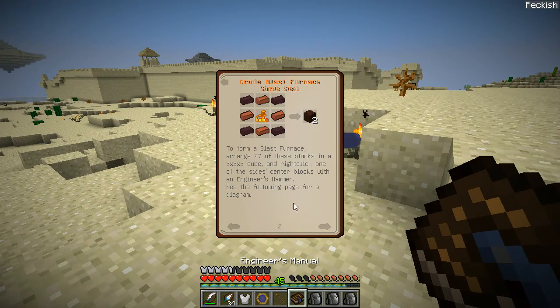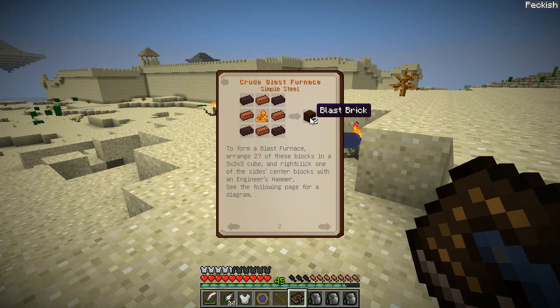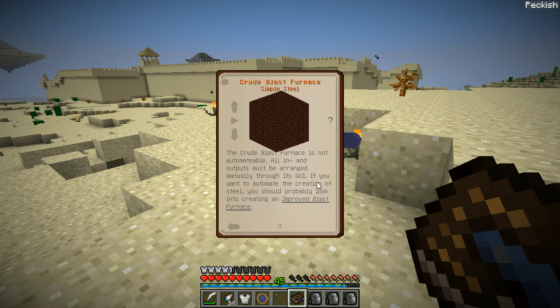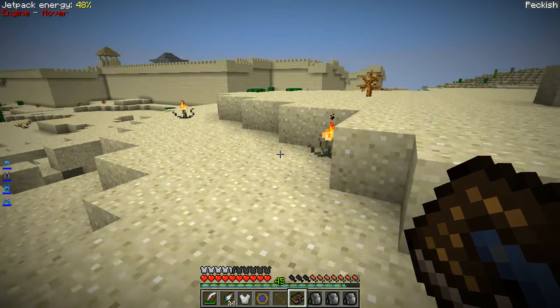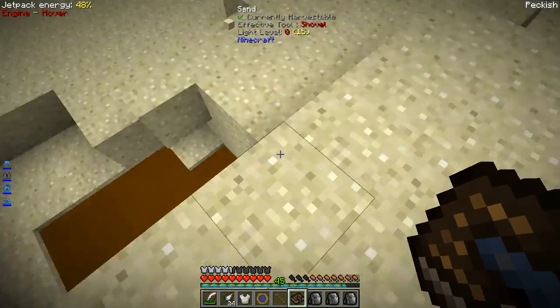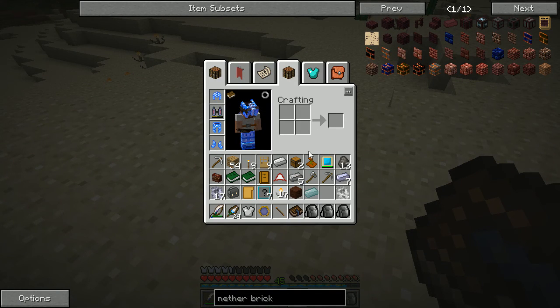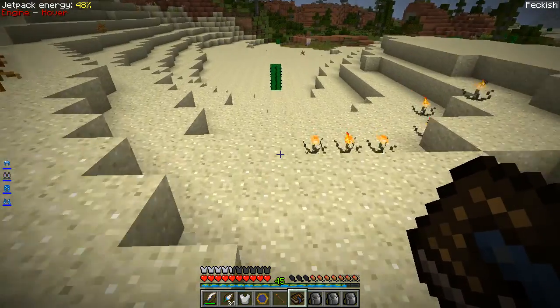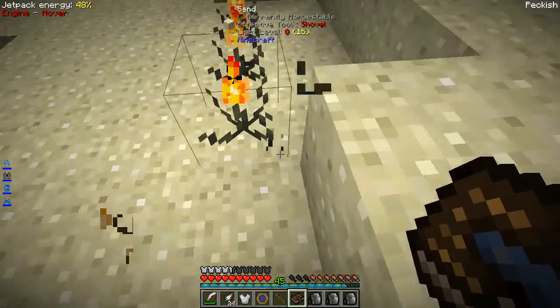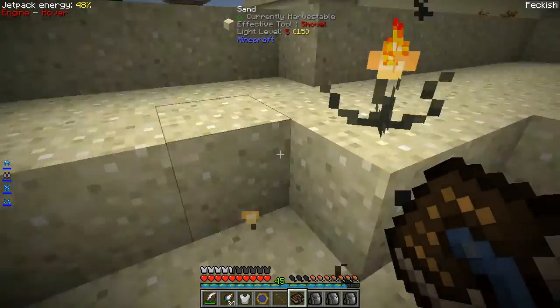What I'm doing is trying to get the crude blast furnace for Immersive Engineering so we can improve it to an improved blast furnace. We've never had this one, so we need to get a few materials, some of which are not available in a regular Minecraft world — specifically blaze powder. That's why we're collecting all these cinder pearls, because we'd otherwise have to fight blazes, which aren't available since we don't have access to the Nether at this stage.